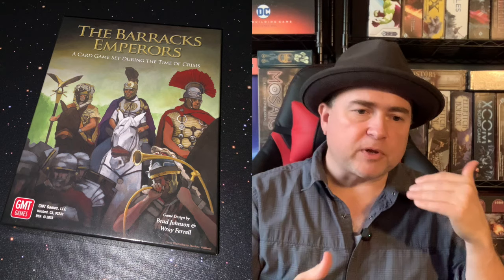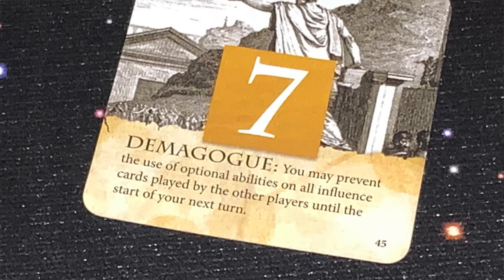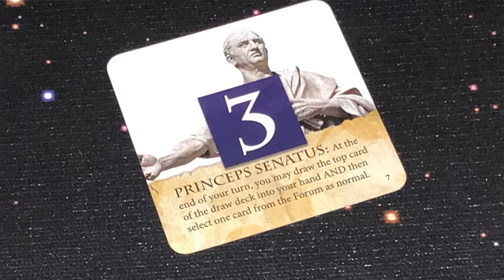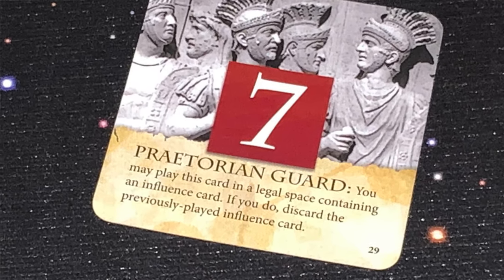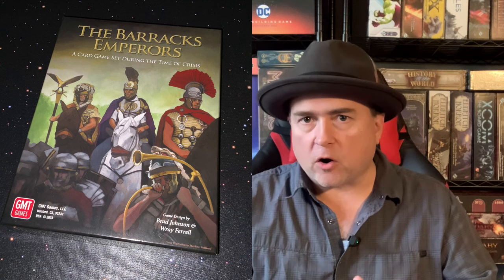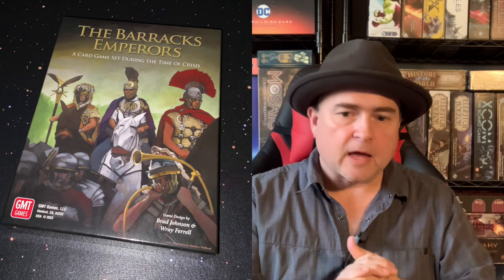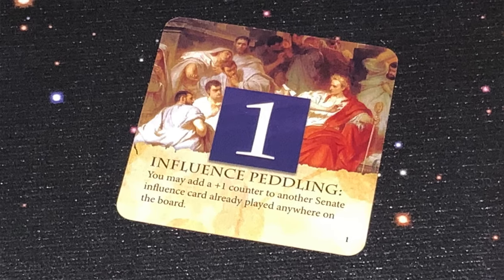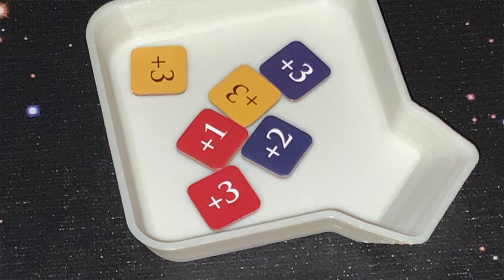As players place influence cards, many have text abilities that allow them to do different things. For instance, one card may allow you to have a greater hand size. One card may allow you to swap that card once placed with another adjacent card. Some cards let you ignore the same-value cancellation. Some cards allow you to place tokens on cards giving them a plus one, plus two, or plus three value. So there are all different things you can do to manipulate the cards when you play them.